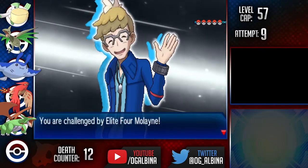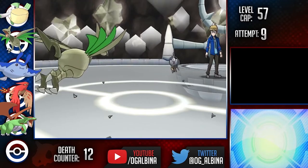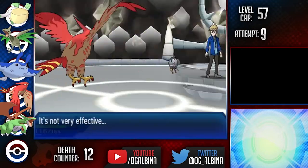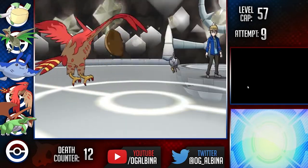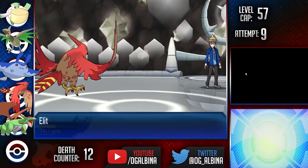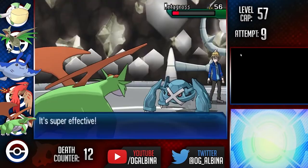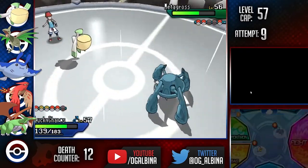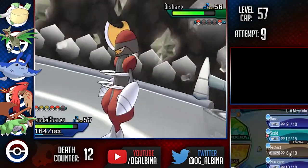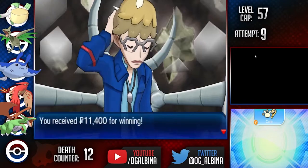Next up I took on Molayne and his steel types. I led Skarmory and got up three layers of Spikes from the Klefki to break Sturdy on Magnezone and chip its team into range of our coverage moves. I then pivoted to Mantine to chip down the Klefki with Scalds, before pivoting to Talonflame on a Flash Cannon. The Klefki tried to Thunder Wave me, but I clicked a Lum Berry and shook it off, using Flame Charge for the OHKO. Next up was Magnezone, which I hit with a Flare Blitz after Spikes damage. Metagross was next, so I pivoted from Skarmory into Salamence and threw off a Ground-type Z-Move Bulldoze, just missing out on the KO. I went into Pelipper to beat down the Metagross with Scald, Roost, and Protect. Next up was Bisharp, who we also 1v1'd with the same exact moves, and lastly was Alolan Dugtrio, which went down to a single Scald — another win versus a Steel Elite Four member.